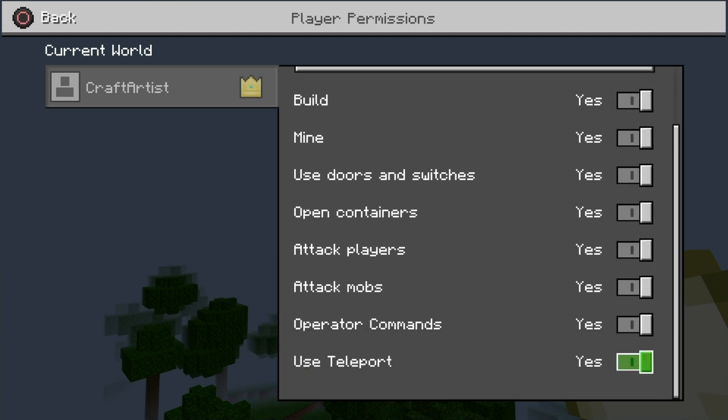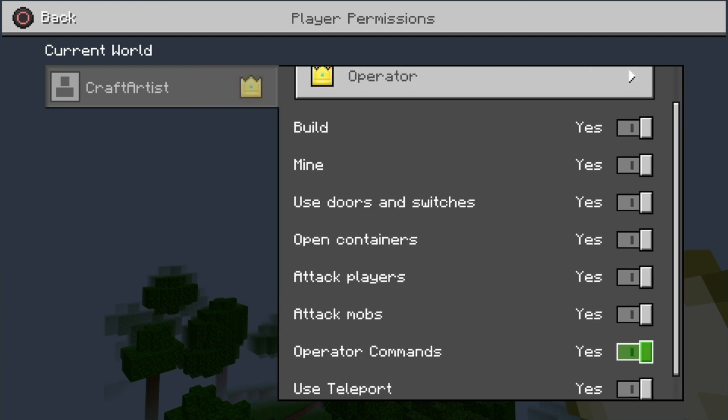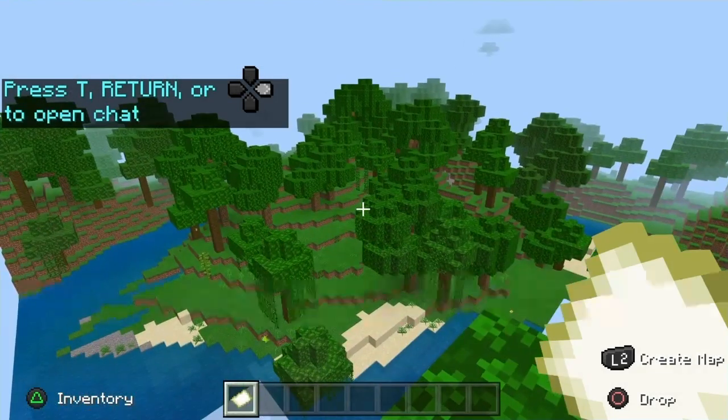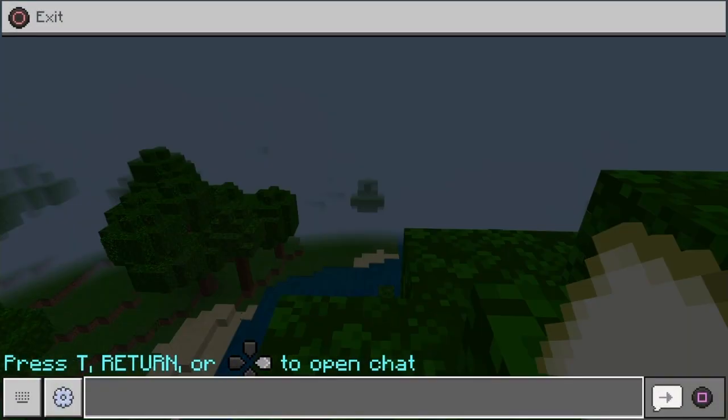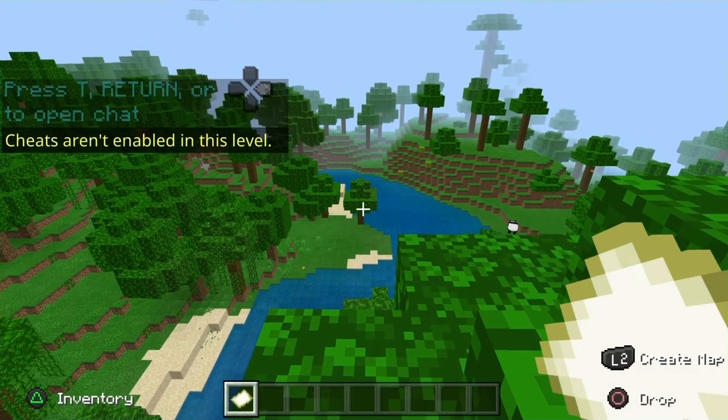Someone can join your world and it works on realms as well. It's a major bug you need to look out for because someone could join your world, switch themselves into creative, go and do whatever they want — spawn an end gateway, go into the end, put water in your nether, blow stuff up. So much havoc could be had with this bug.